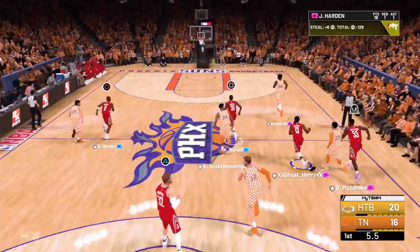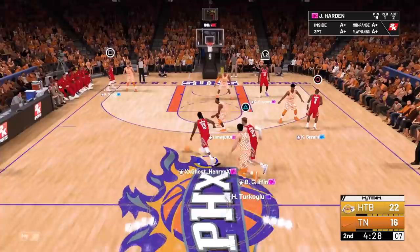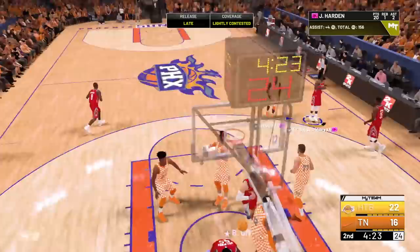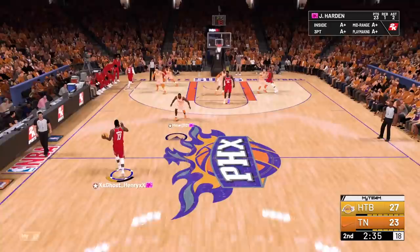Going to Durant — going to the rim, nice dunking transition and another assist for James Harden. Started the second quarter with nine seconds on the shot clock. Let's make something amazing happen. I see Blake — running back to Harden for the mid-range, buckets. Keep running good defense, Dikembe. Getting the board, going straight to Harden. Harden, we're running through — step back, give me that three in his face, bang!